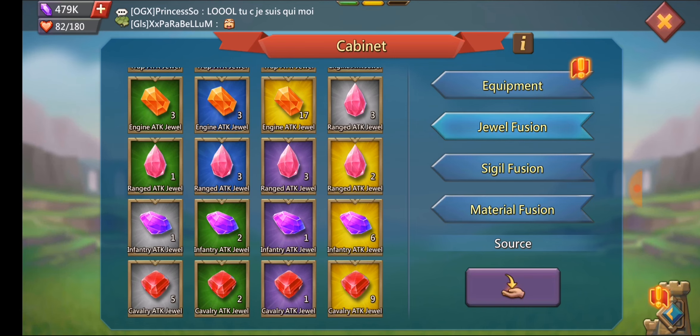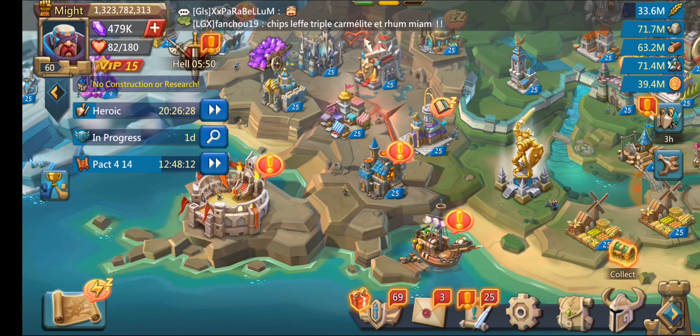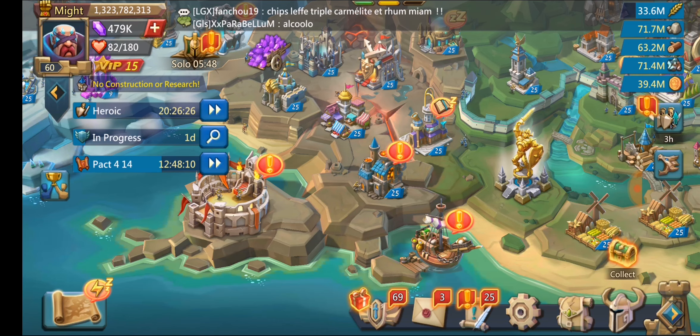I wish I had nine extra cavalry gold jewels. He's got nine extra cavalry golds, six extra infantry, and two extra range ones. He probably has more range in his sets. But yeah, he's got a ton of extra jewels and extra stuff — that's kind of what it is when you spend this much building up a really good rally lead account.